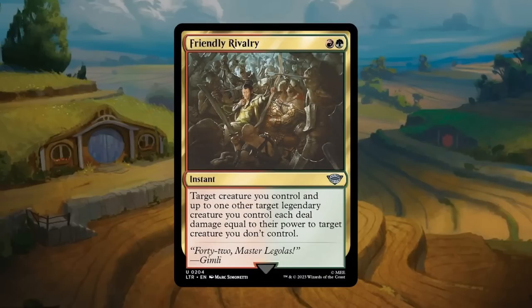Friendly Rivalry: a red and a green for an uncommon instant. Target creature you control and up to one other target legendary creature you control each deal damage equal to their power to target creature you don't control. This is your 'bite' effect, but you can potentially deal damage with several creatures if you have a legendary. A pretty efficient removal spell in red-green, deserving a B grade.